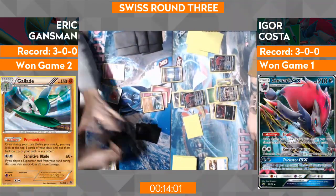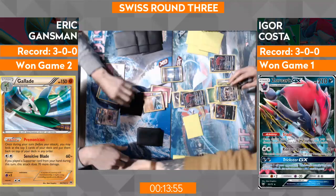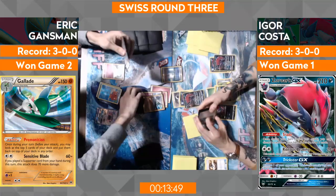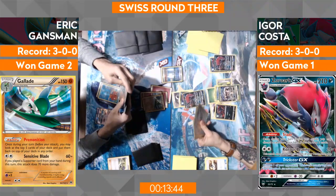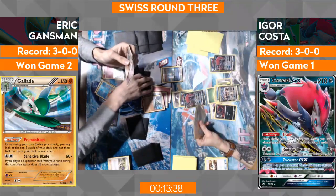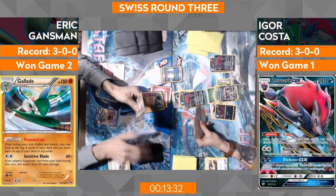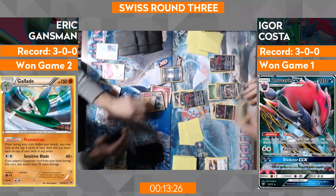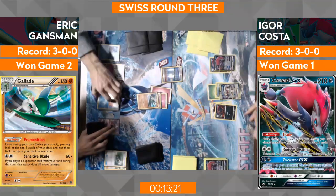He's going to get a knockout, and he has another return knockout potentially with the Ralts if Igor goes Cross and Cut. And it's really cool — on Eric's side if I saw correctly, there is a Rare Candy in his hand. This is actually a really good spot. So it looks like Eric is going to use the Premonition ability — there's Gardevoir right there, and Clefairy. I think you'd put the Gardevoir on top if you're going to get hit by Golisopod with three energy. I also like the Remoraid going to the top.